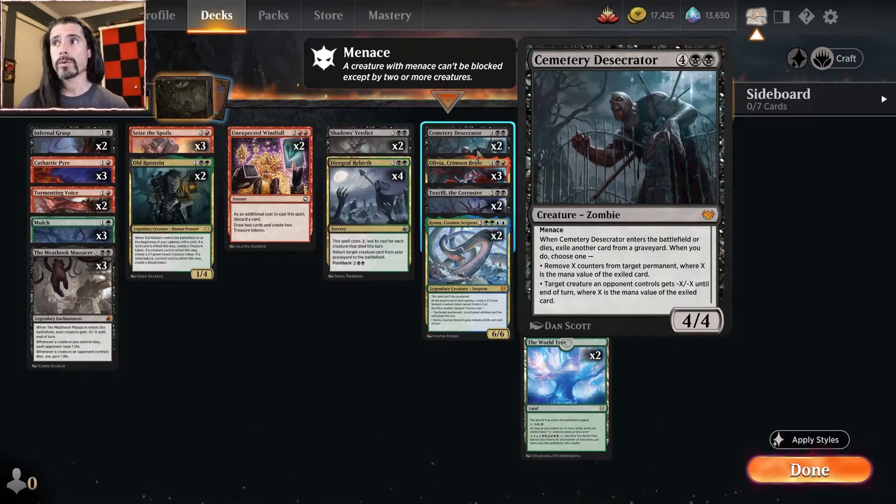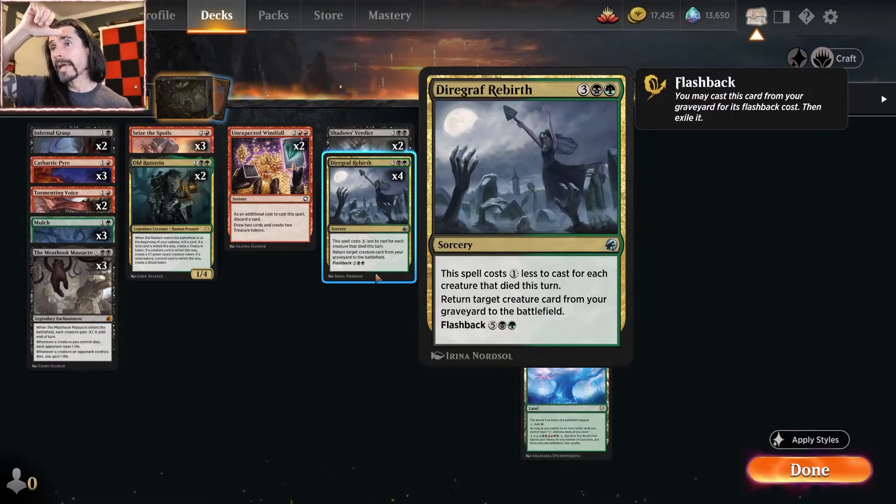And then finally, my little tweak on the list, is Cemetery Desecrator. For four black-black you get a 4/4 zombie with menace. Here's why I like it as a reanimation target: when Cemetery Desecrator enters the battlefield or dies, exile a card from a graveyard — yours or your opponent's. When you do, choose one: remove X counters from target permanent, or target creature an opponent controls gets -X/-X until end of turn, where X is the mana value of the exiled card. It helps kill planeswalkers and creatures. It does it when it enters and when it dies, so there's a good chance you'll get two or even three triggers. Exiling cards from a graveyard can also stop your opponent's recursion strategies.